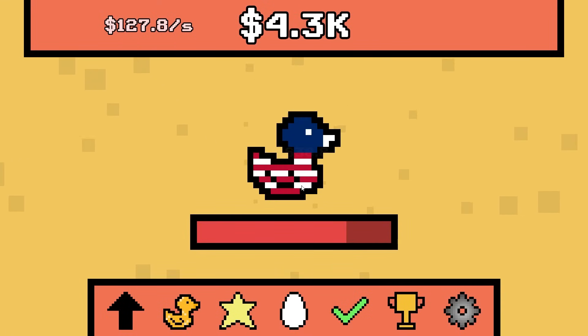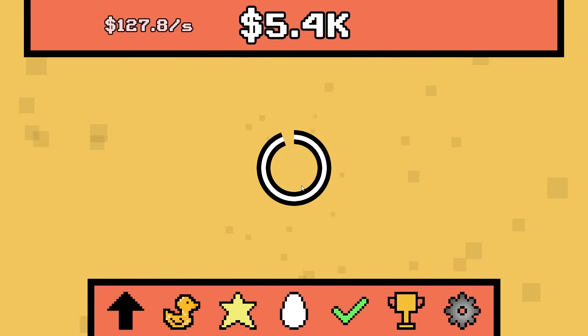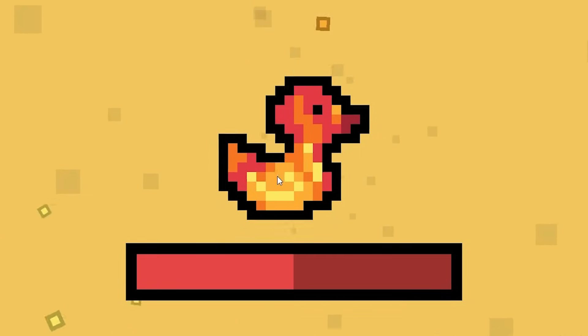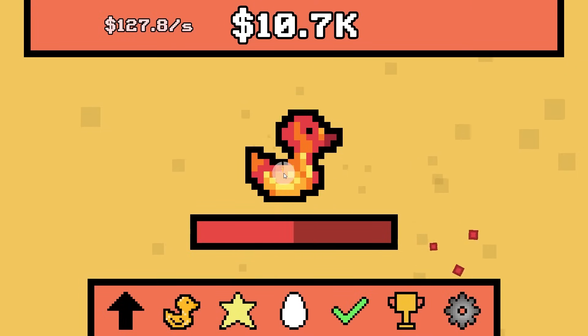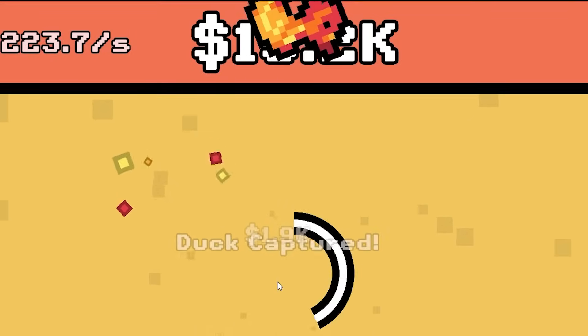That was another Jasper duck. Patriotic, into the inventory — dang it. Fire duck, can I please capture you? I really want you to be a part of my fam. Here is another fire duck — will I be allowed to capture it? Yes!